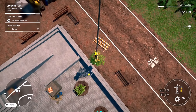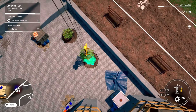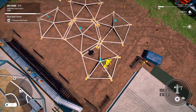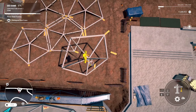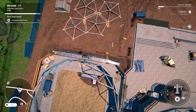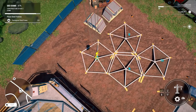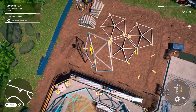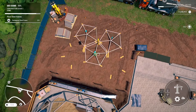In addition to that new differential feature, we got some vehicle improvements. The asphalt pavers got fixes with slopes and ramps — I've had problems with asphalt pavers going up trailer ramps, so that should be better now. The blade on the motor graders can now be lowered further, which is cool. Also, various animals have been added to the spaceport setting for visual improvements. I'll leave the full patch notes linked down below.